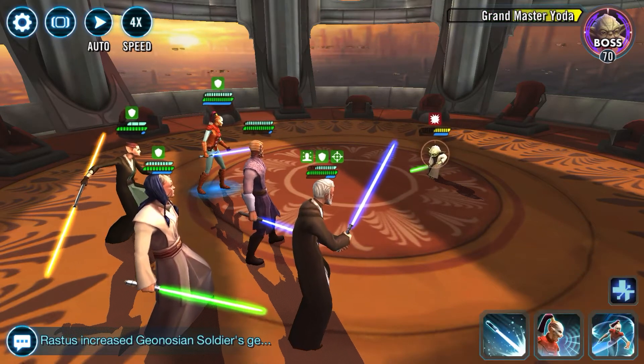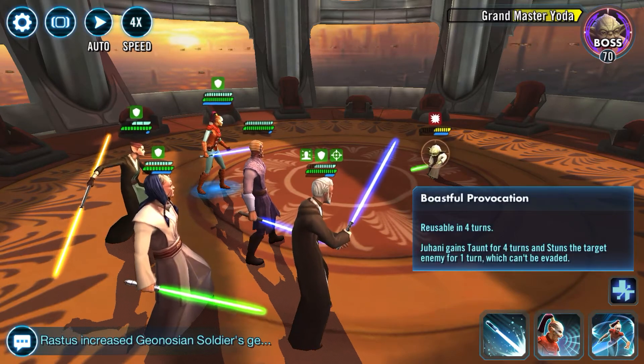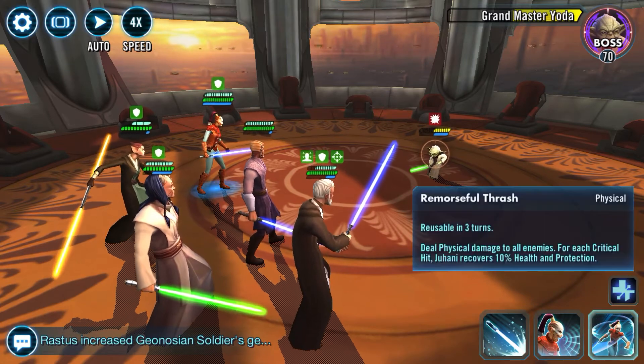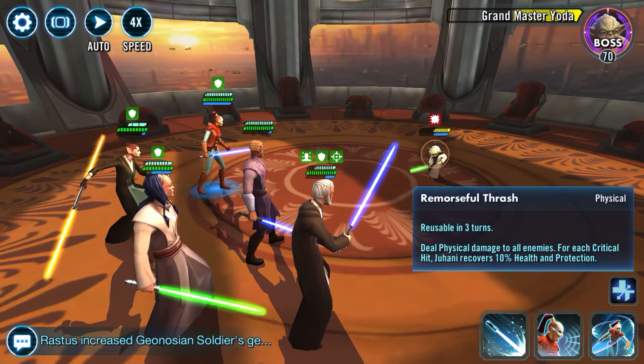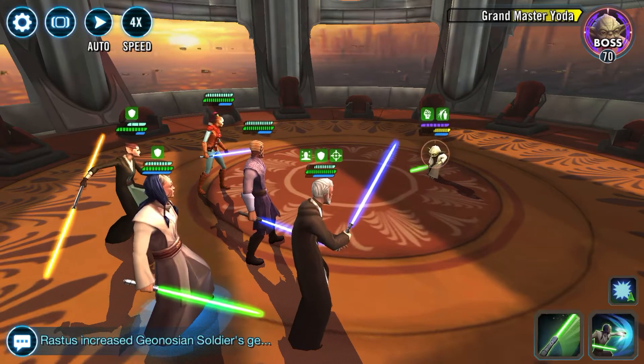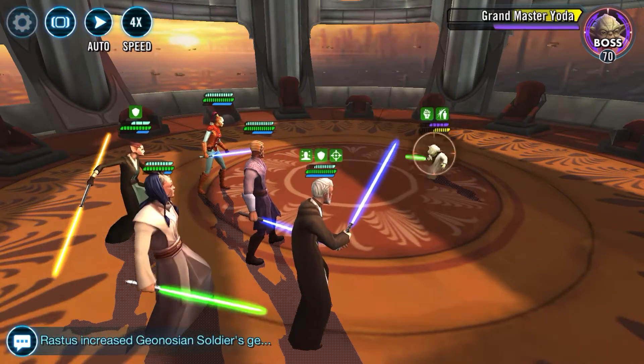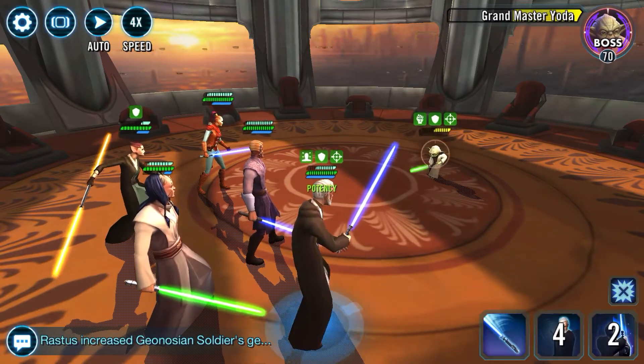With Jahani, there are a few different things you can do. She's needed for Darth Revan. She can gain Taunt and stun the target enemy for one turn, which can't be evaded — which is great. There's also Remorseful Thrash, which deals physical damage to all enemies, and for each critical hit Jahani recovers 10% of health and protection. He's got his Protection Up — that's what you're looking for and trying to make sure you can avoid and defeat.